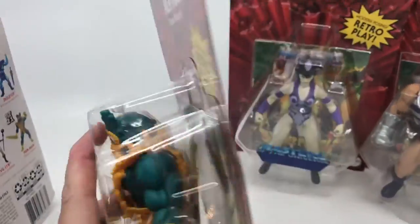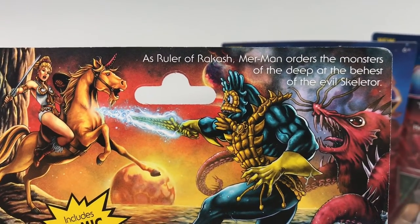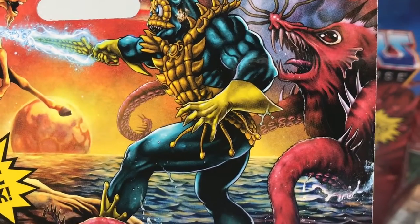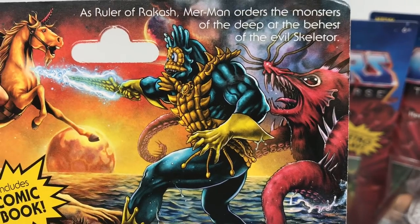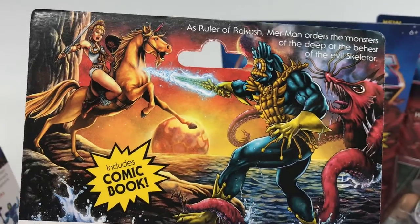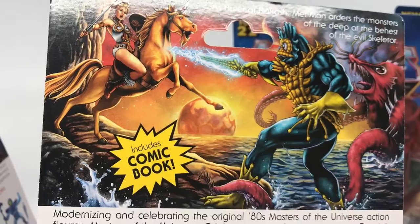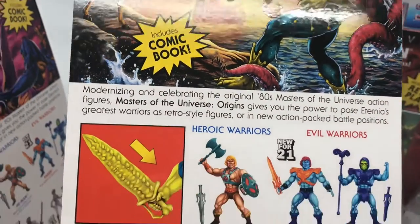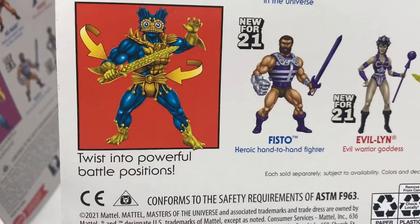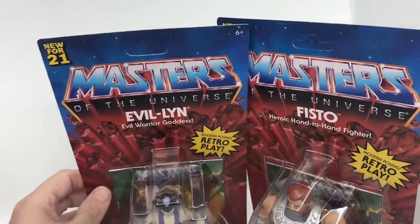And then Merman on the back. As ruler of Rakesh, Merman orders the monsters of the deep at the behest of the evil Skeletor. I love that — it's a throwback to the first mini-comic of Merman with the big tentacled creature. And there is Blonde Teela on a unicorn. Fit sword of Rakesh in his hand, and twist into powerful battle positions.